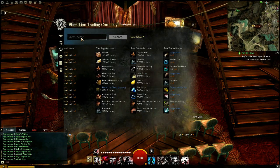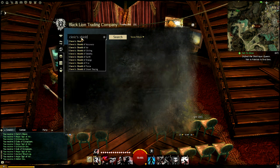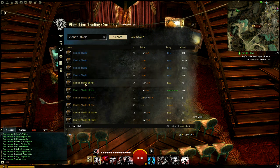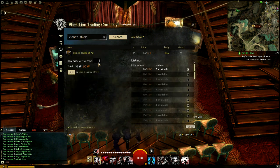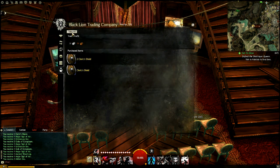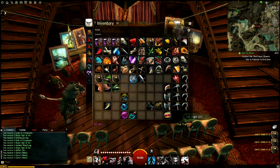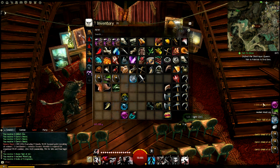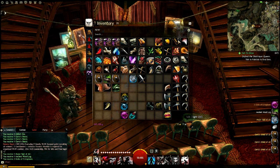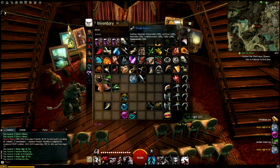Hey everyone, I'm Almar of almarsguides.com and this is a quick video of what I like to call rare salvage gambling. Pretty much what you're going to do is find a rare item that is selling for just as much as one glob of ectoplasm. In this video I chose Clerk's Shields of Air, which were selling on my server for 16 silver apiece — 2 silver more than a glob of ectoplasm.